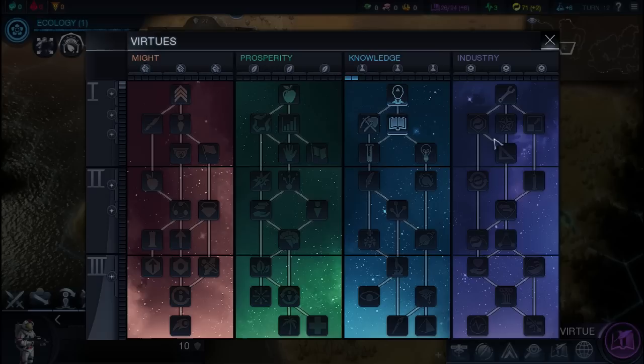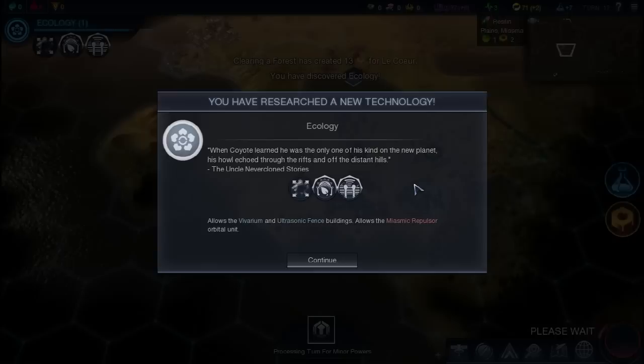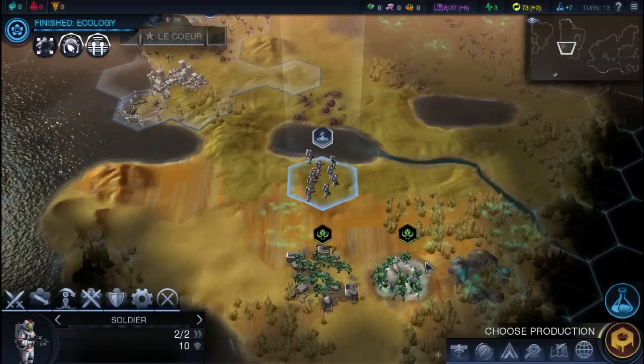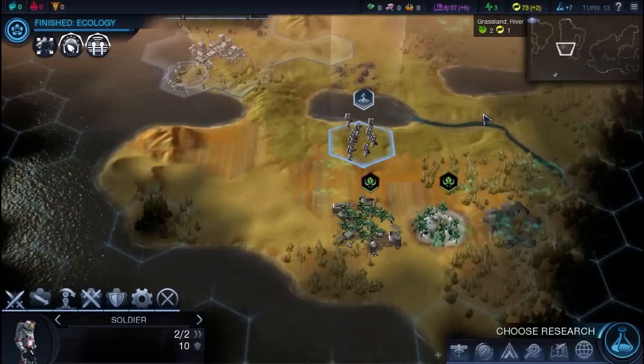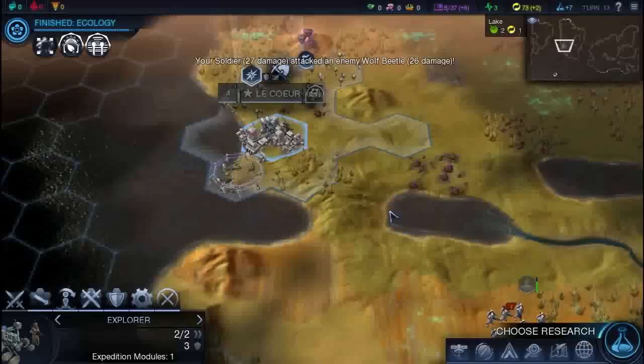I'm going to grab this quick science bonus and then spread out among the other trees to get the first tier 1 bonus. We did get ecology, so now we can build the ultrasonic fence — which was the main reason I researched it. We can also build a vivarium and a miasmic repulsor, which I'll talk about when I need them. I'm going to grab a clinic first, then go for the ultrasonic fence. The clinic gives us science and health, which are two of the biggest things we need. Now we're going to move in and wage war on these aliens.